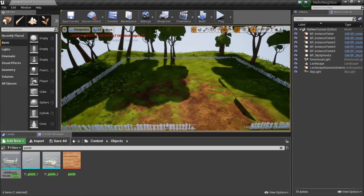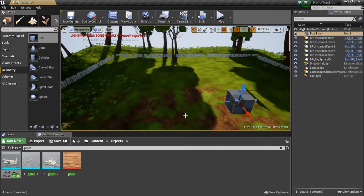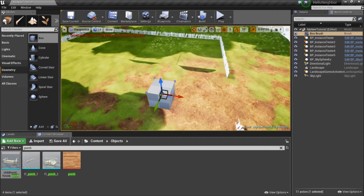So now today, without further ado, we are going to go into our geometry and start placing and doing a lot of the little level design work. So what you do is of course go to your mesh panel, geometry, grab the box and drag it in.